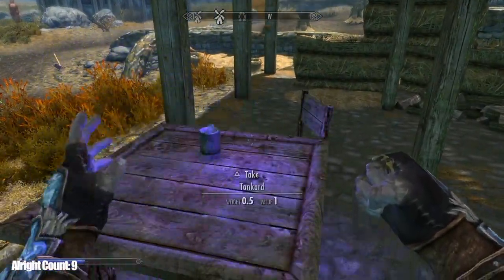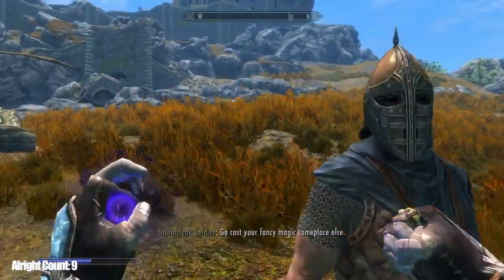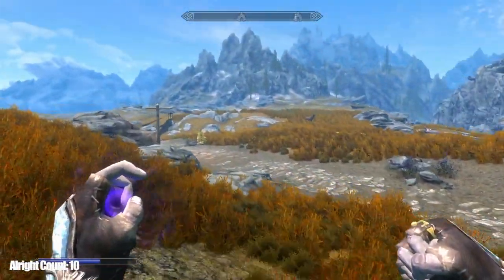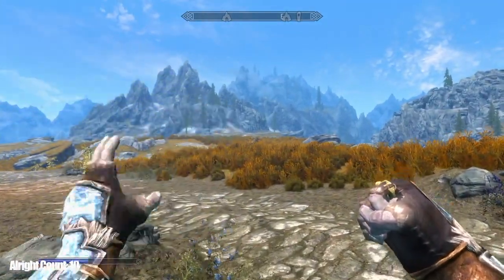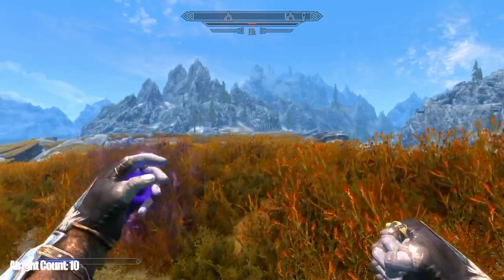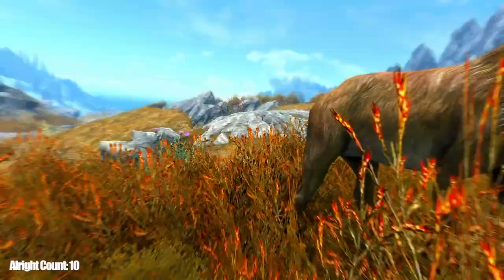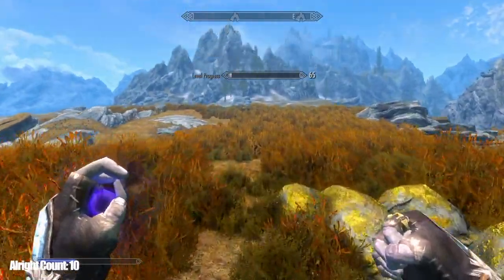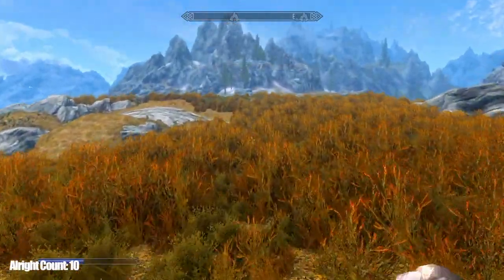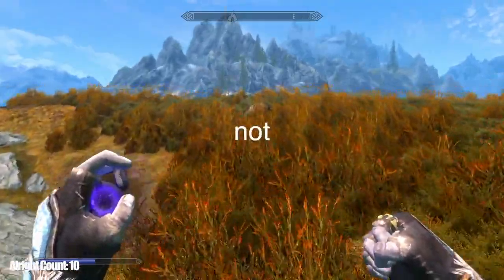The only limit with this one is the amount of chickens you can find, but they do usually spawn. He's not happy about it, but they do usually spawn in other areas. It does not work on any other wildlife, as you'll see — we can kill this elk. It increased conjuration, but it will not increase the 'kill a chicken' spell because it was not a chicken.